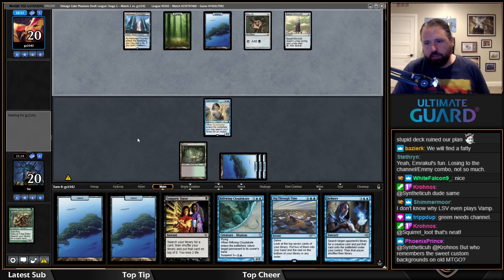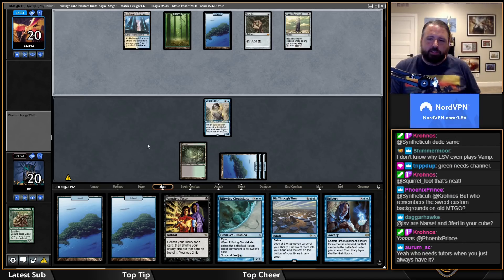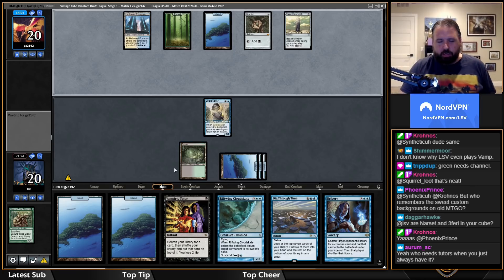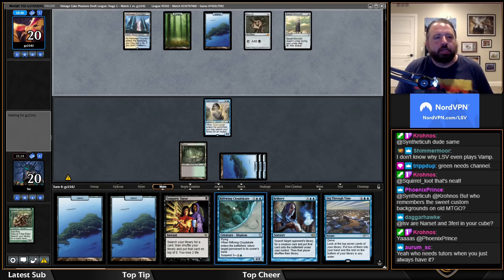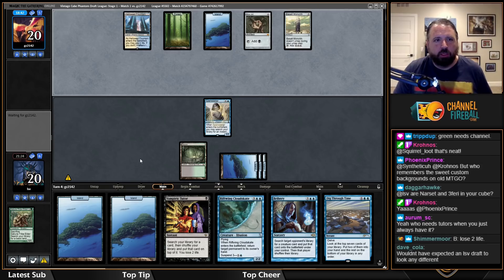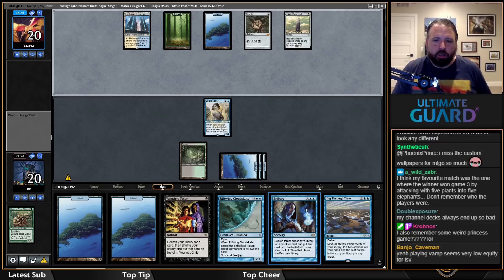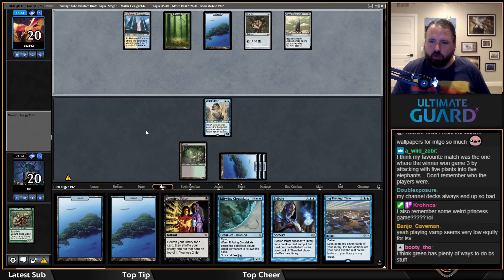I think green having Channel as its way to do broken stuff is fine. Channel at least requires work. Bribery — I'm fine playing it, I don't think it's an egregious crime, but it makes games a little less interesting. A card that punishes creatureless decks is a very different thing than a card that punishes decks for putting cool creatures in.